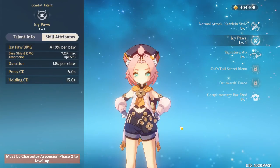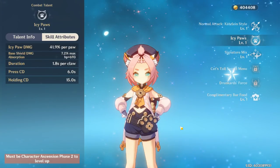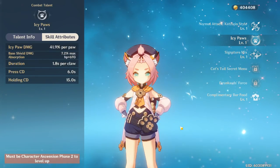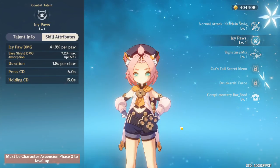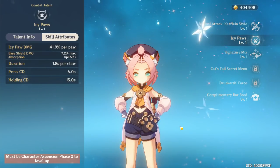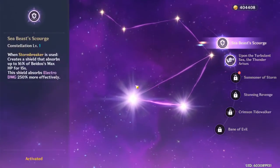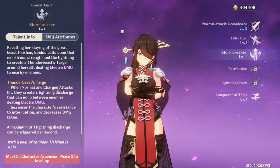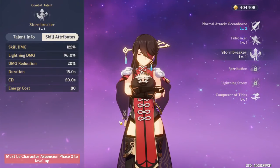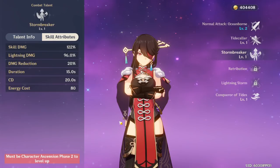Geo characters like Ningguang and the Geo Traveler can also crystallize for a shield. The thing with Diona's shield is it may not be active long enough to keep your Bolide set effect up for a decent amount of time. If you're running Diona as a shield — which is good, especially because it's a Cryo shield that reduces Cryo damage, very good in Abyss floor 12 — you would ideally want another shield character or someone that can proc crystallize. I wouldn't run Diona as your only shield; run her with maybe C1 Beidou, Ningguang, or Noelle to keep the shield up as long as you want.